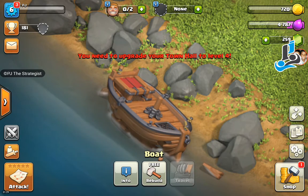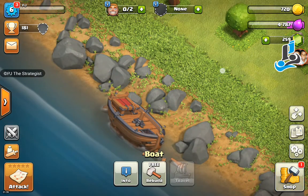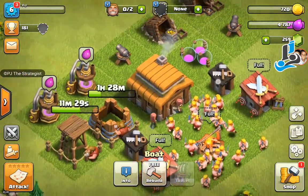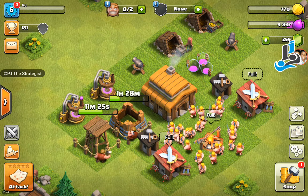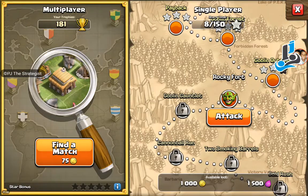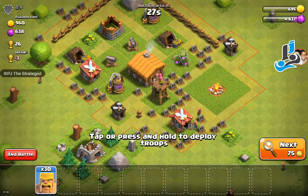To rebuild this boat you need to upgrade to town hall level 4, so town hall level 3 won't bring this boat to us — we'll do it at level 4. In this video we are going to attack a base and get some loot.